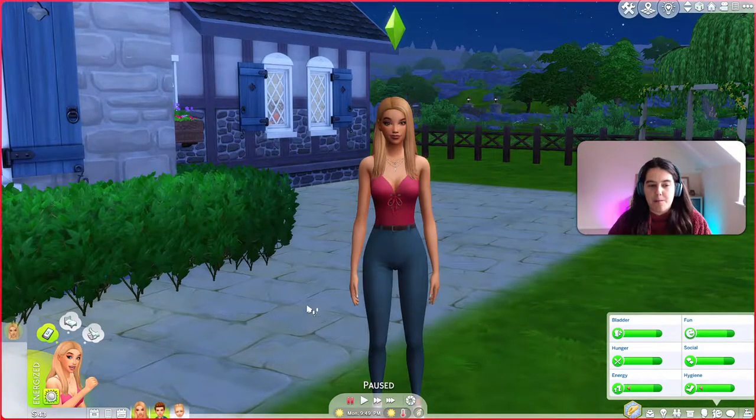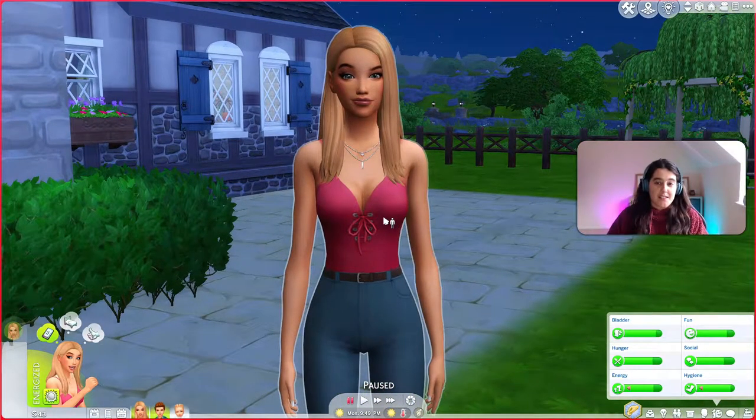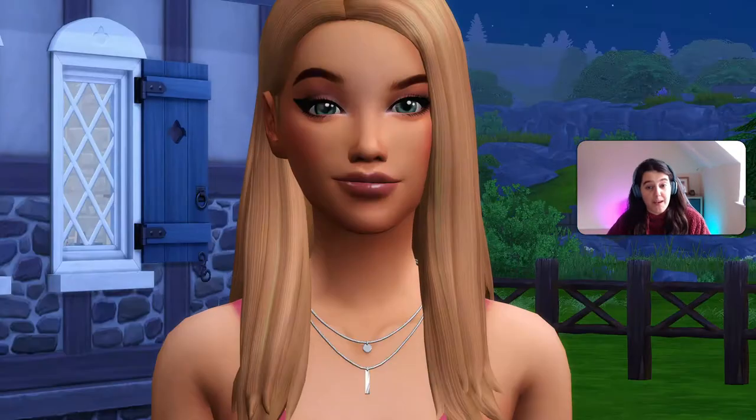So we have our main Sim who we're going to be playing with. She's called Cat Mulberry. Cat is from the city — she grew up in Samashino with her mum and her dad, but this is her grandparents' farm. Her grandparents have passed away some time ago and there's a bit of a backstory with her parents and why she has run away, but we'll get into that in the course of the Let's Play.